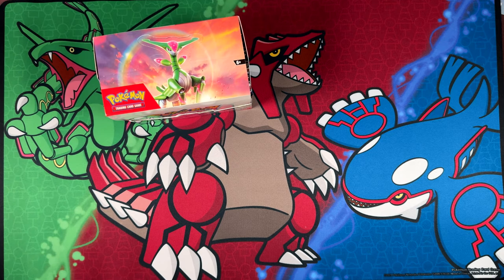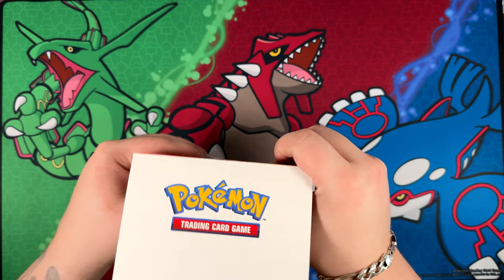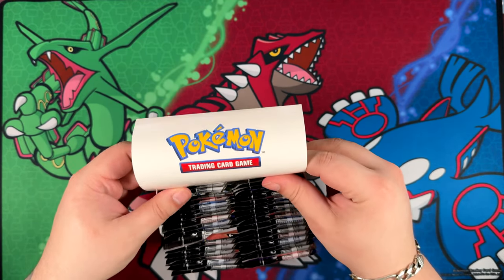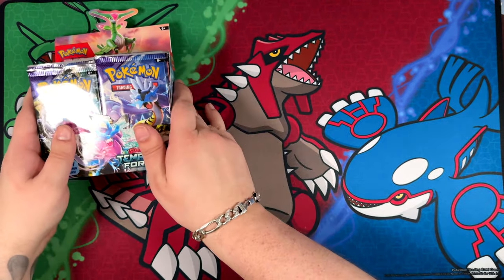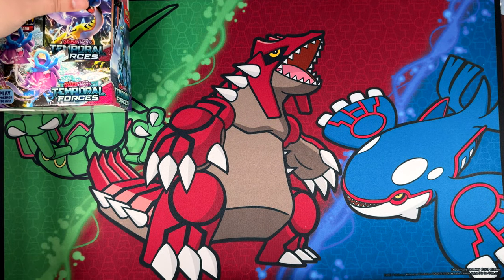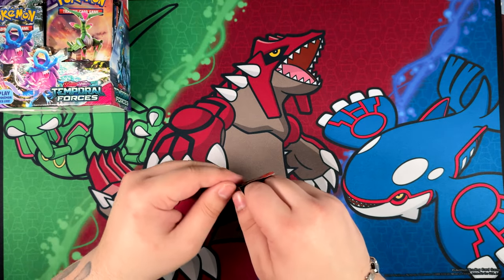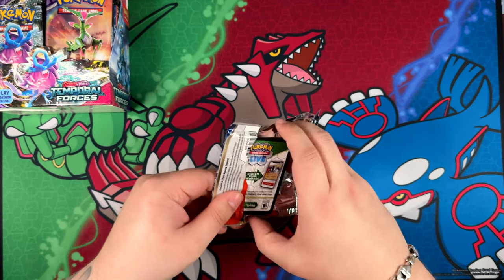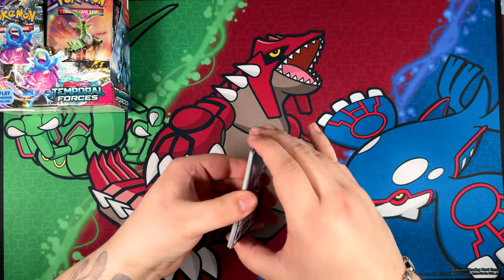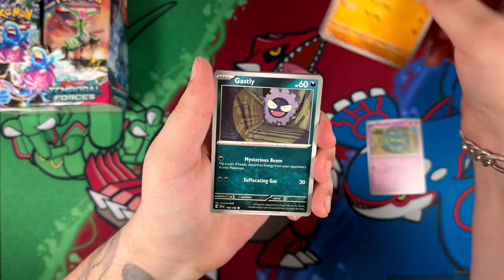All the booster boxes from the Scarlet and Violet era I've opened so far, I've always pulled a special illustration rare. I think the only set where I didn't pull one was Paldea Evolved and Fates — I'm pretty sure that was the only Scarlet and Violet era set that I didn't pull a special illustration rare from. Without further ado, let's just get straight into this unboxing because we do have a lot of packs to go through.